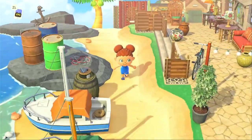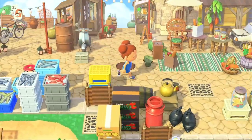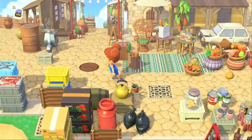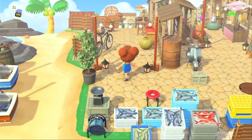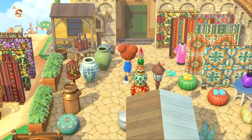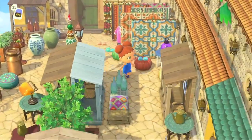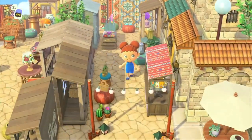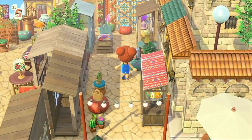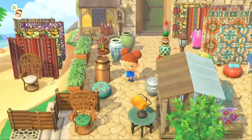Coming back and entering here — this is definitely giving me a cute Moroccan city vibe, I like that. There's so much to see. There's a home here. This is so cute — it's a little alleyway that gives the illusion of an alley. Everything is so strategically placed. Let's come back down.